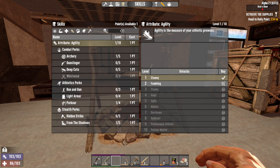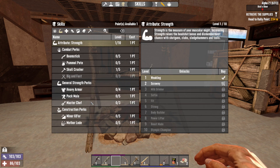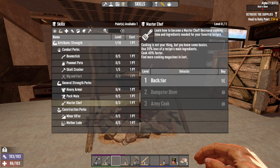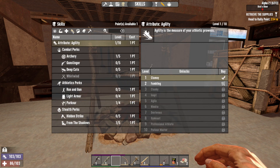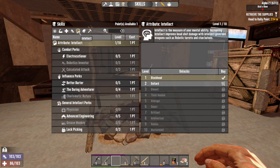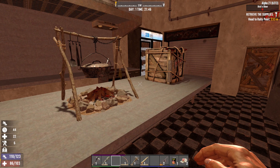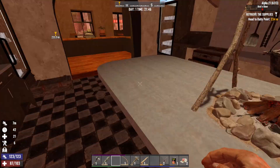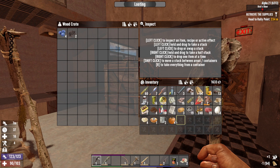Do we have any unspent perk points? We do — we have one. Dare I go into MasterChef? What does that do? Find more cooking magazines — it doesn't unlock recipes anymore. Cooked 40% faster — that's not bad. I think I just want to put it straight into Intellect. That's what I'm talking about. I'll use this wooden crate as storage — why not?